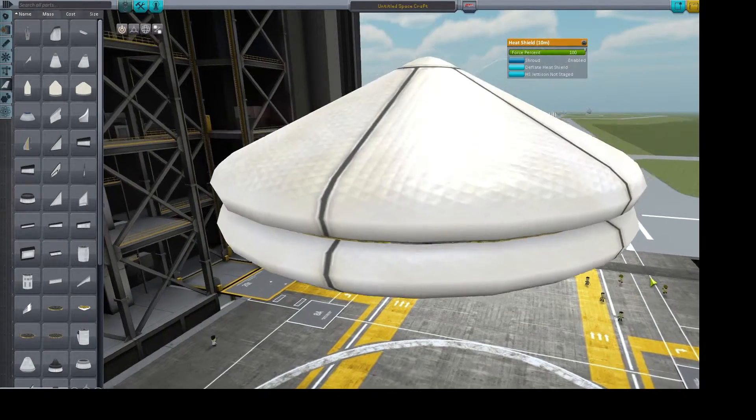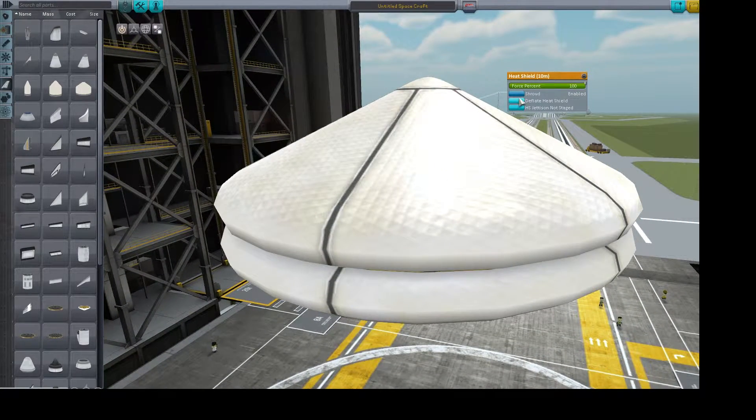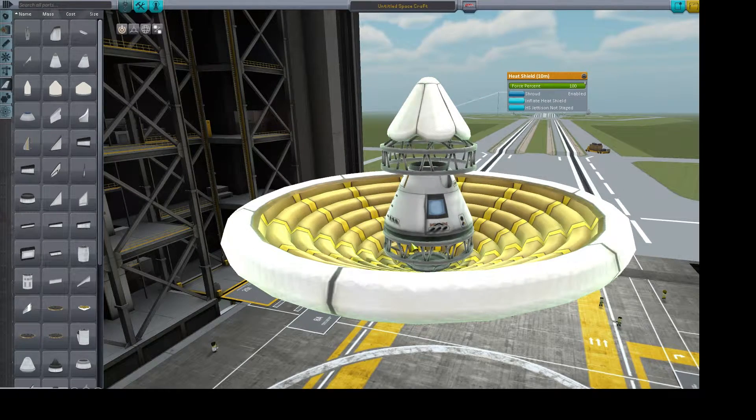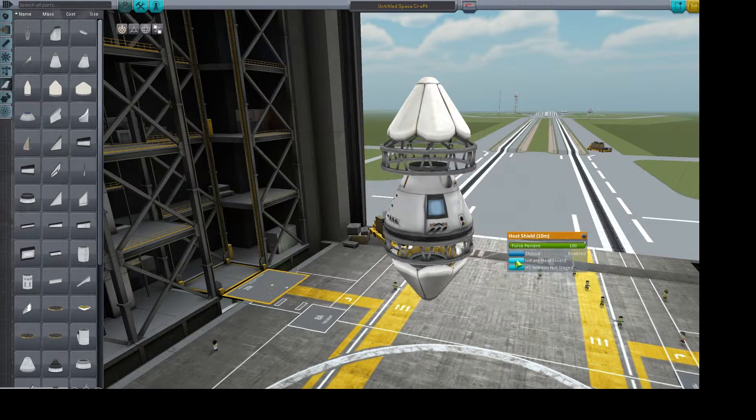Chris, as a test I inflated the heat shield using two of them — one above and one below — and it completely encapsulates the entire ship, like the Mark 3 capsule.